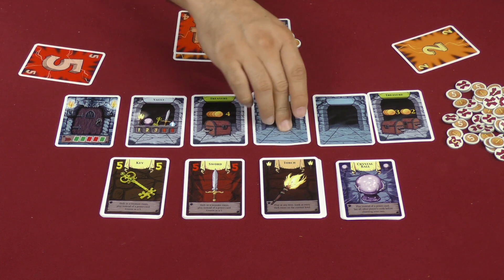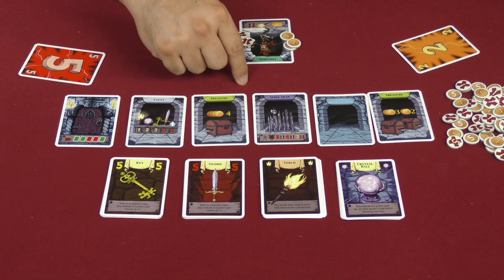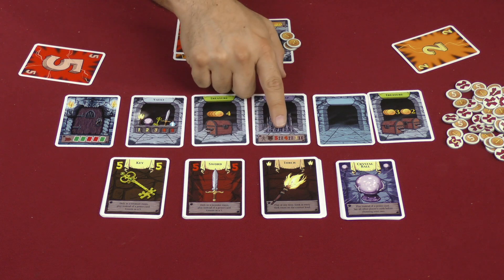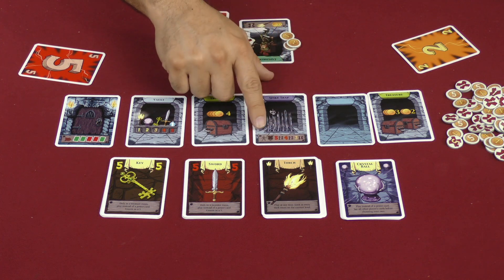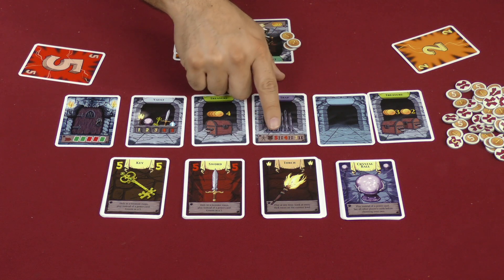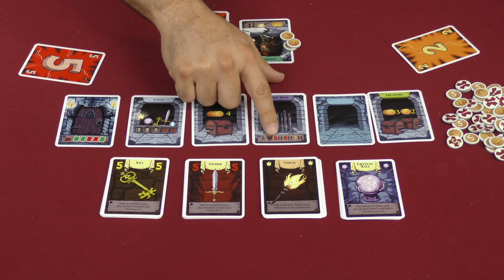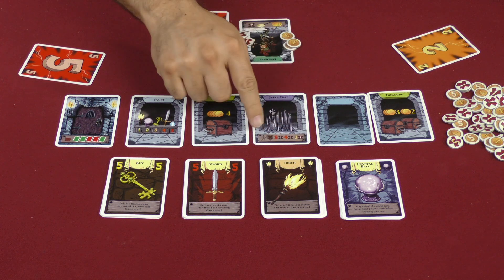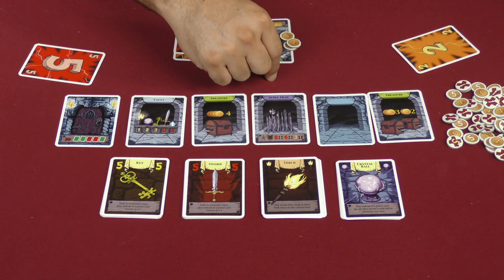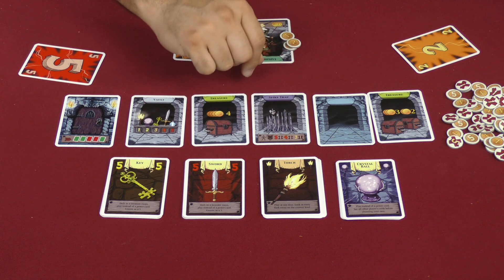We go on to the next room, which we flip over and discover. In this case it's a trap — a spike trap — and it lets us know who it targets and what happens to that player. Whoever has the fewest wounds is the target, and after everyone plays one card simultaneously, if a five or four was played, that player takes two wounds; if a three was played, that player takes one wound; if only ones and twos were played, that player is safe.